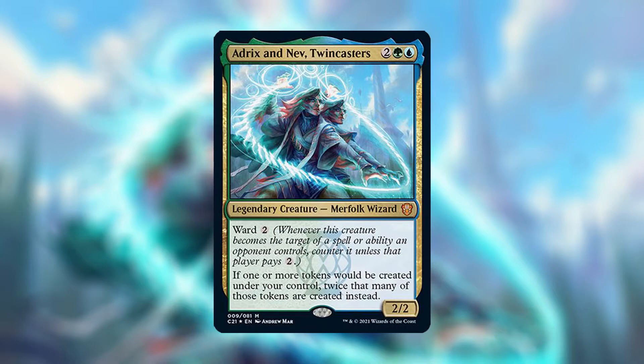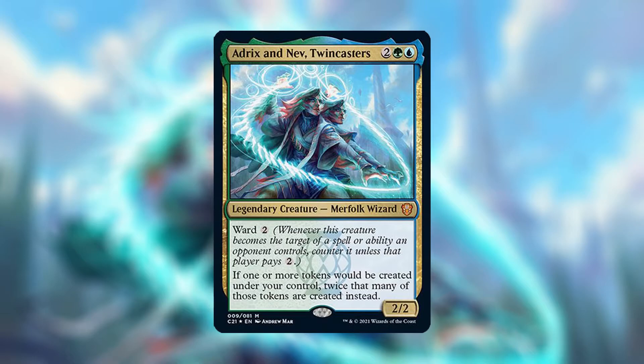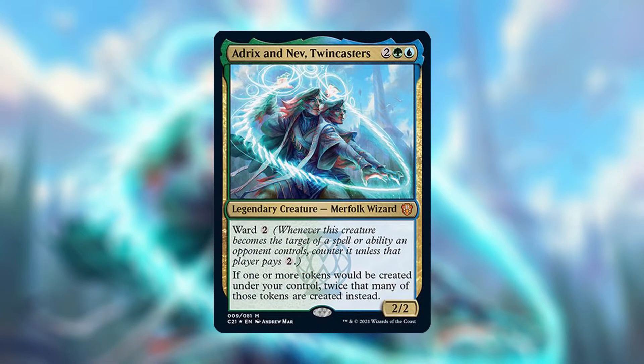It's also a very popular card in the 99, with a powerful effect that decks like to stack alongside Doubling Season and other token-doubling effects. It came out in a pre-con that Esix was in, and the normal version is only a couple of bucks, so not too expensive.